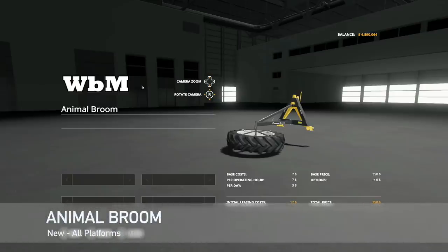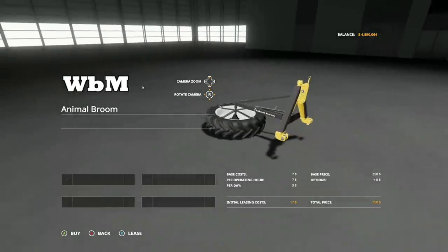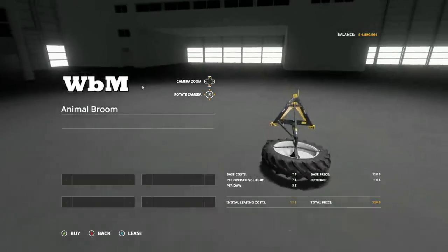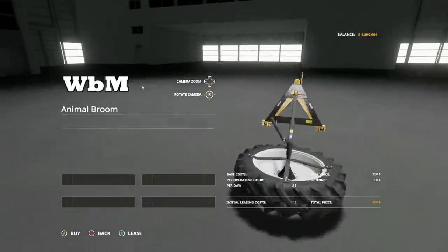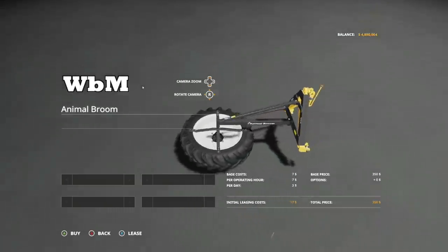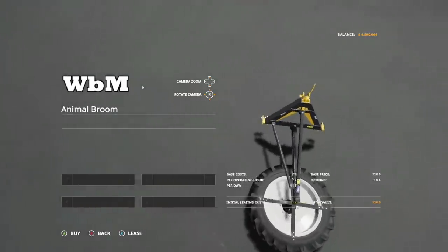Next is from White Bull Modding — we have the animal broom. This is a homemade tool that comes very handy for your farm. With this tool, you'll be able to clean food that your animals did not eat. Hook it up to a three-point hitch, turn it on, and then just run alongside your trough wherever the food is. It's going to kick it back in — it collects and then immediately deposits. It's pretty neat.